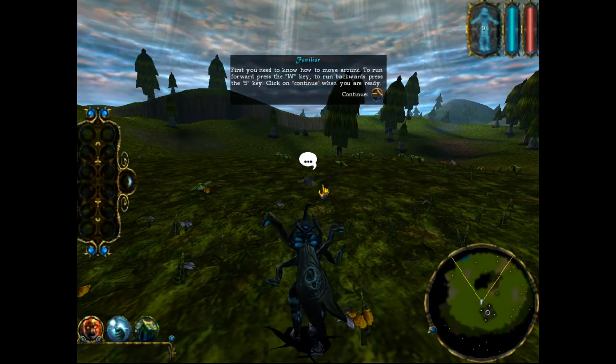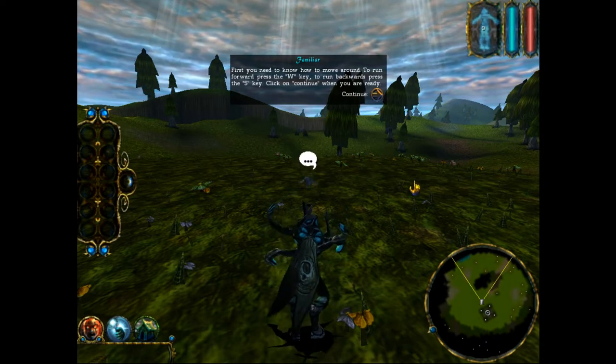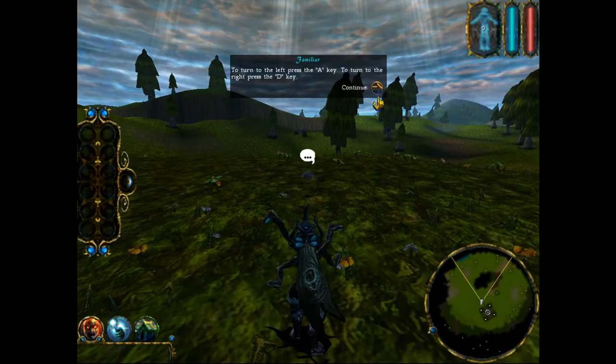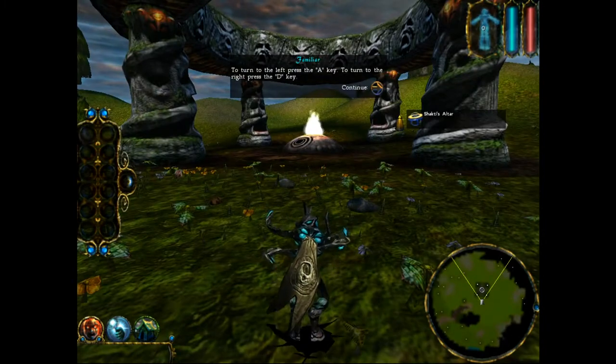First you need to know how to move around. To run forward, press the W key. To run backwards, press the S key. To turn to the left, press the A key. To turn to the right, press the D key.